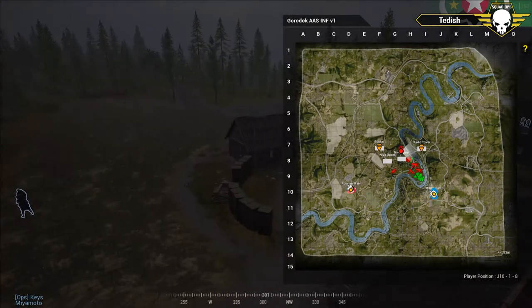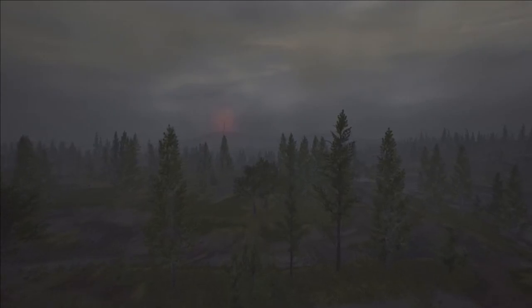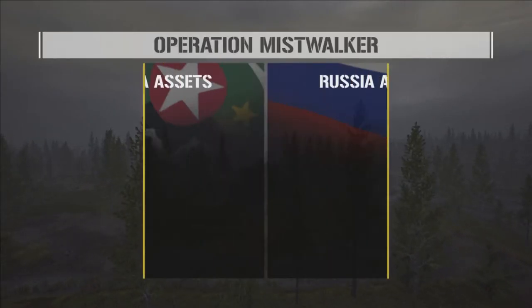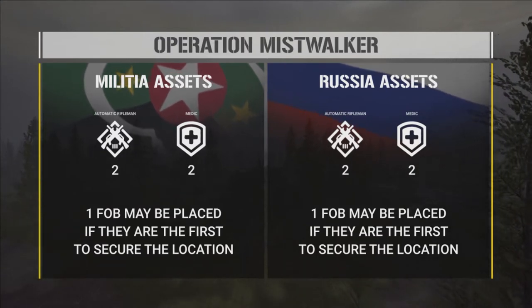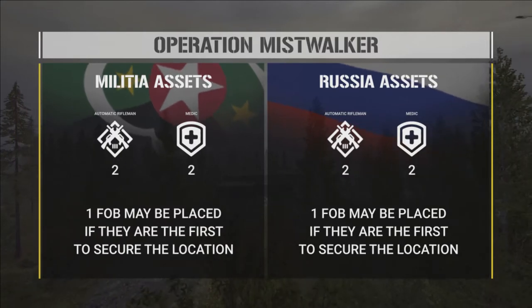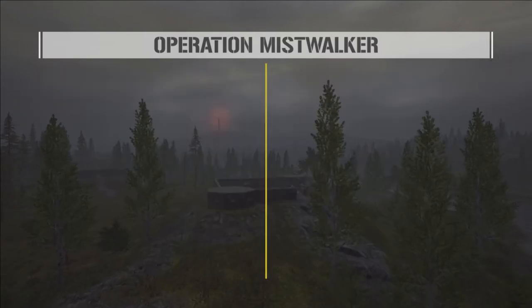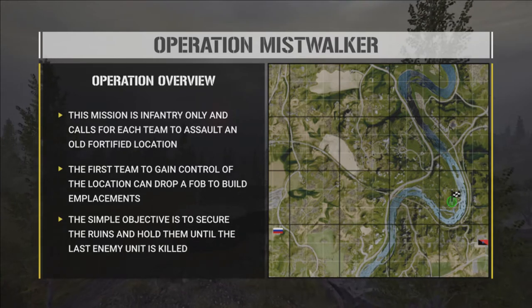For anyone just joining us, we'll throw up the operation overlay. Pretty simple — we have two ARs and two medics on both sides, no vehicles, pure infantry. That leads to a lot more maneuvering and stealth. We've got the mist on this layer, conducive to moving infantry around with lots of tree cover. One of the interesting rules: normally in Squad you can cross rivers freely, but we impose restrictions — infantry must cross the bridges, the water's too cold.